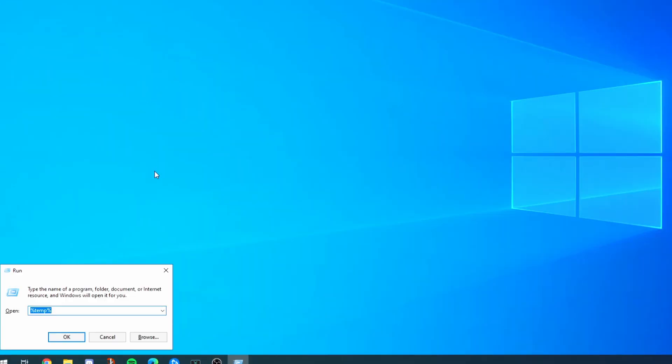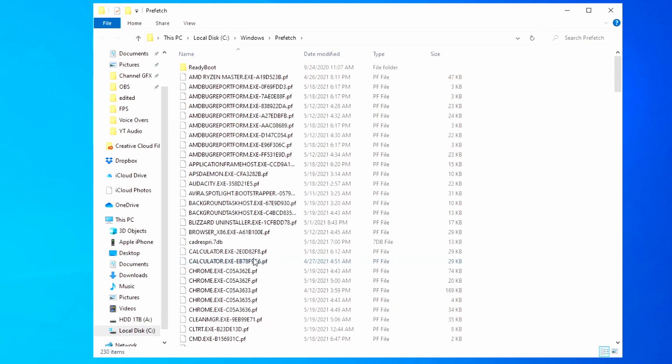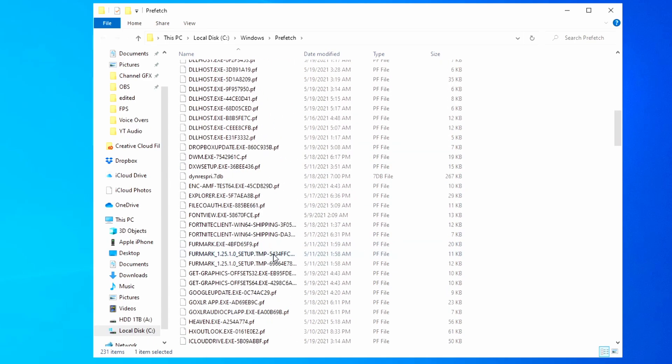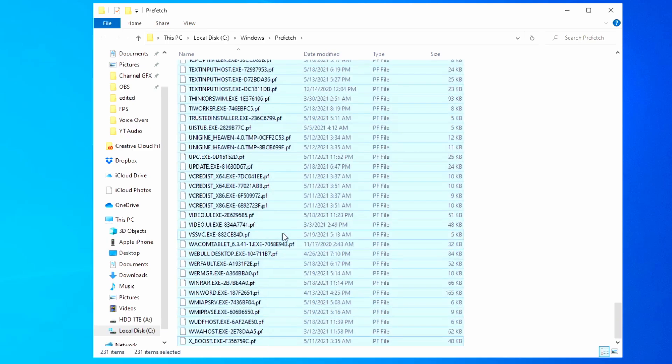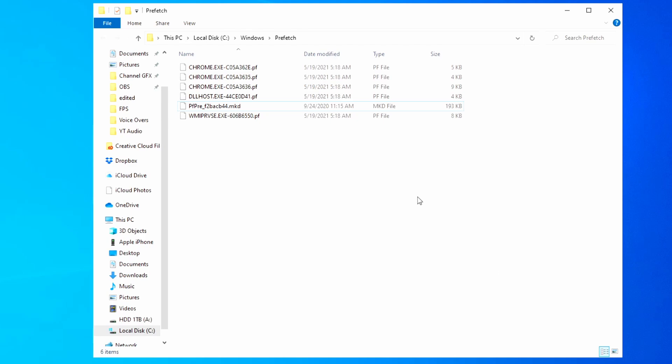Open Run again (Windows key + R) and type 'prefetch.' This folder stores prefetch data so your programs load faster, but there are a lot of outdated entries. Select all and delete — there is one downside: the first few times you load programs afterward it'll take a moment to rebuild those fetch folders, but after that first time it's irrelevant. You'll notice a lot more entries pop up as you open new things, so it's worth clearing out regularly.